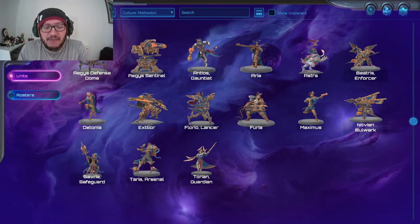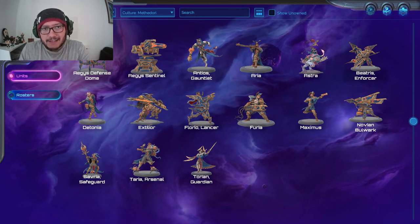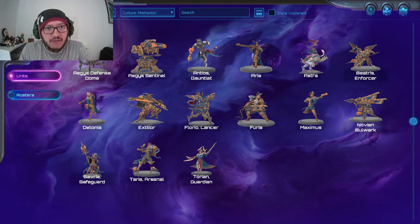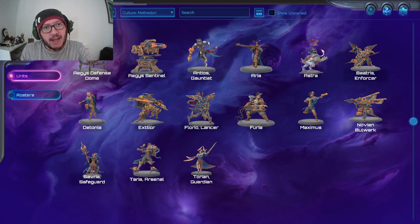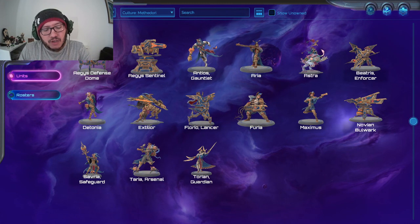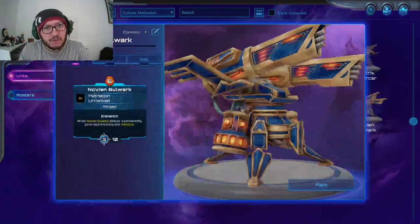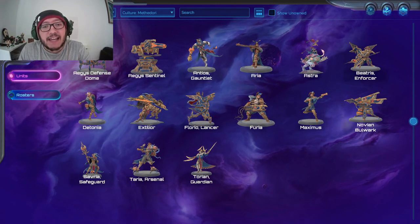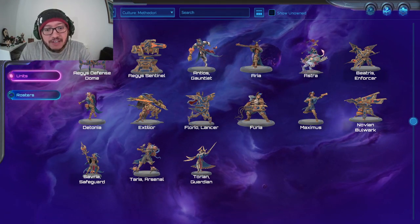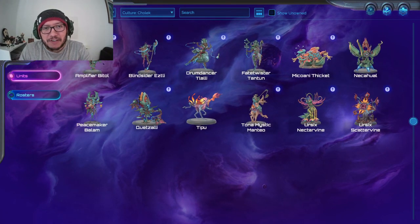So that's the Methadori from everything we have. There are a lot of strong units here, especially for a stringent bombardment build. A lot of the units are expensive. If you're not going to do a full ranged build — and Zax is probably the best captain for ranged since his ability can push enemies away — Astra would work a lot better with these larger units like the Defense Dome, the Sentinel, the Lancer, and the Novian Bulwark. Astra's ability to permanently reduce unit costs for one mana is fantastic. Pair Astra with nice larger units and you'll see great benefits. Join me in the next video where we'll be discussing the Cholec. See ya.